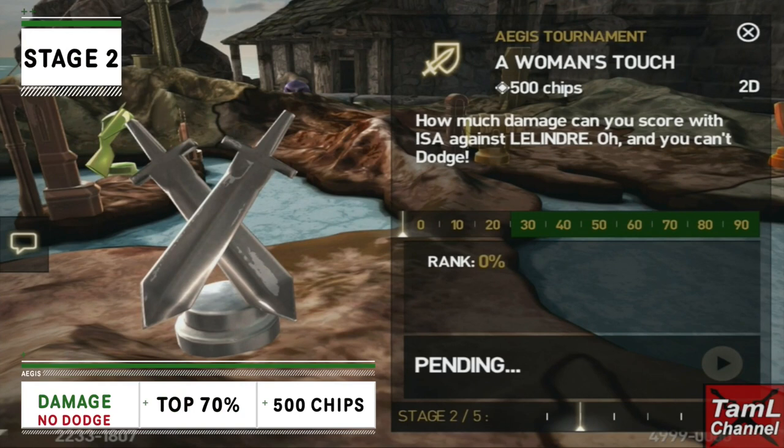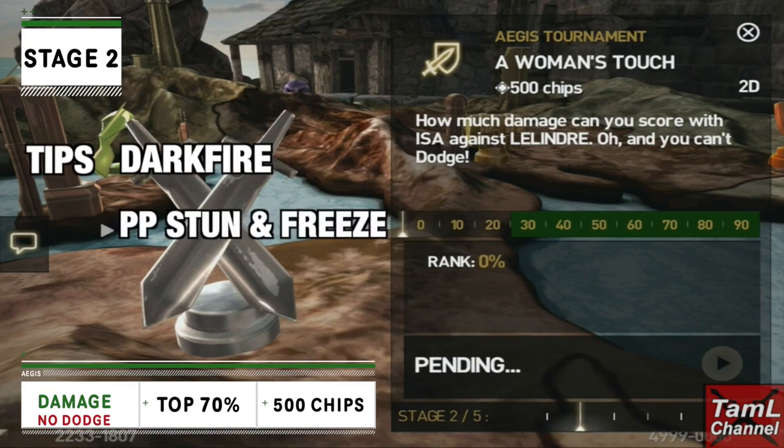Stage two is damage against Lilandre and we can't dodge, so I recommend using high attack like dark fire, perfect parry stun gem and freeze magic, and titan break potions for longer breaks.